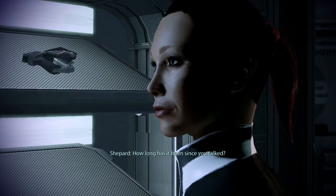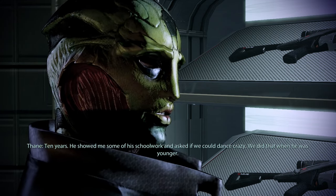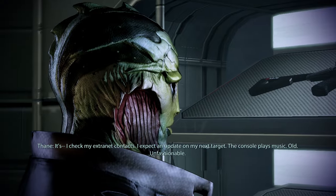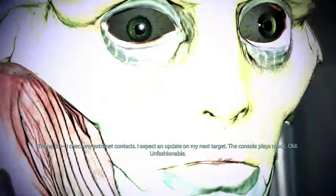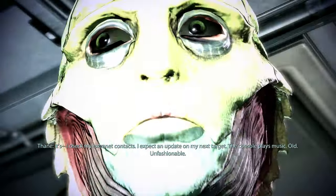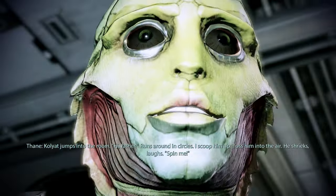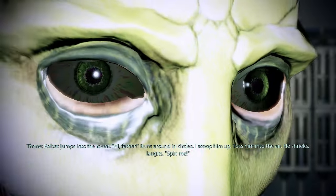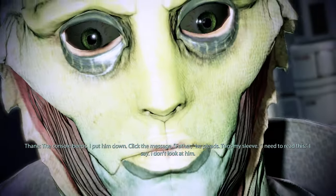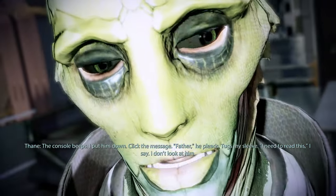How long has it been since you talked? Ten years. He showed me some of his schoolwork and asked if we could dance crazy. We did that when he was younger. What sort of dance is that? It's... I checked my extranet contacts, expecting an update on my next target. The console plays music. Unfashionable. Kolyat jumps into the room — 'My father!' — runs around in circles. I scoop him up, toss him into the air. He shrieks, laughs. 'Spin me.' The console beeps. I put him down, click the message. 'Father,' he pleads. He touched my sleeve. 'I need to read this,' I said. I don't look at him.